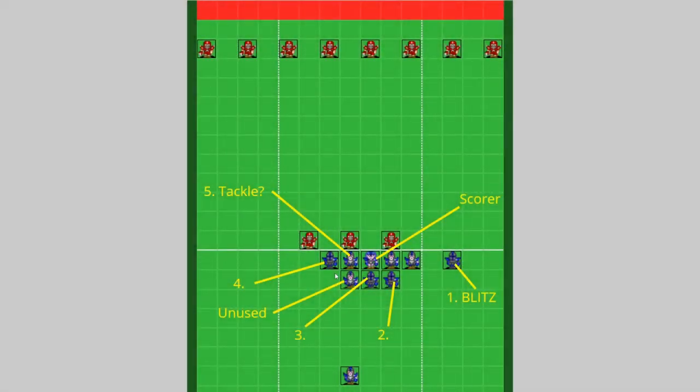Let's have a look at the setup for this one. So you can see over here we've got this player that will be taking the first push via a blitz. This player here will be taking the second block, this one here the third block, this one here the fourth block, and this player here will be taking the fifth block. So if the opponent does have dodge skill it could be useful if they have a tackle. Here is the witch elf who's going to be the scorer, taking the dodge skill into effect so they can dodge through the back line. And finally we have this player in the backfield who's going to be retrieving the ball and getting it up to the witch elf so that she can score.